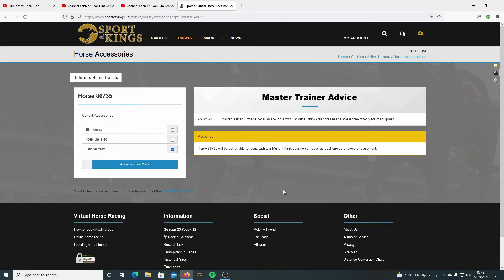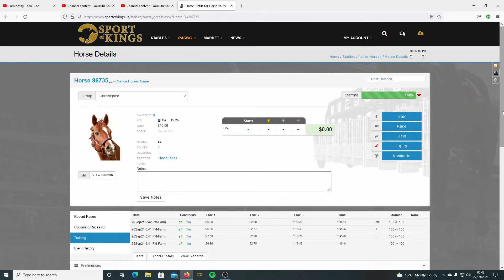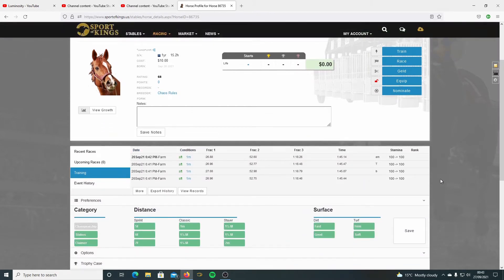It says it'll be better able to focus with earmuffs, but thinks the horse needs at least one other piece of equipment. I did not expect that - I expected it to say earmuffs alone. So we know it wants earmuffs, but does it want a tongue tie or blinkers? Unlikely blinkers, but I'll show you how to check the tongue tie later.